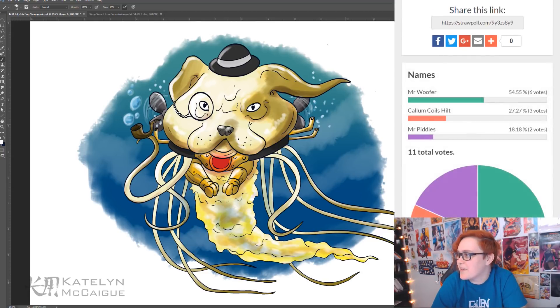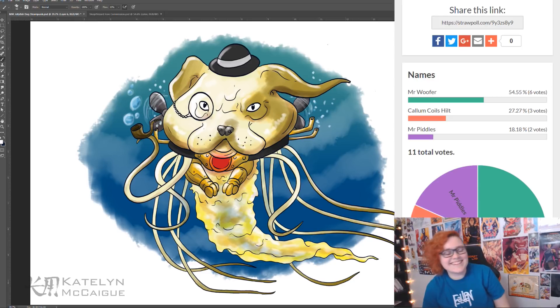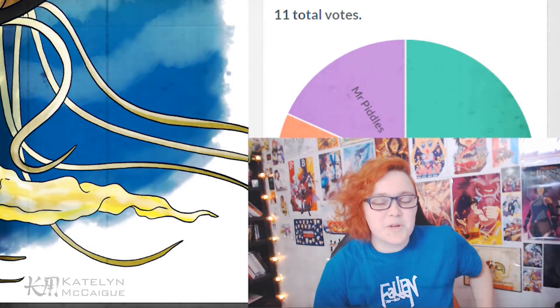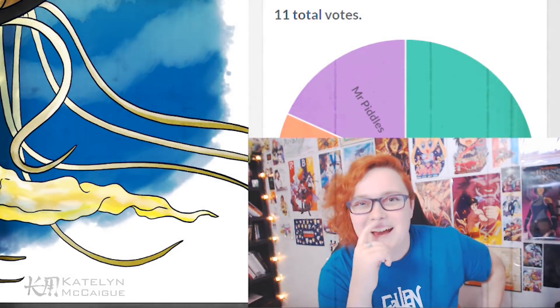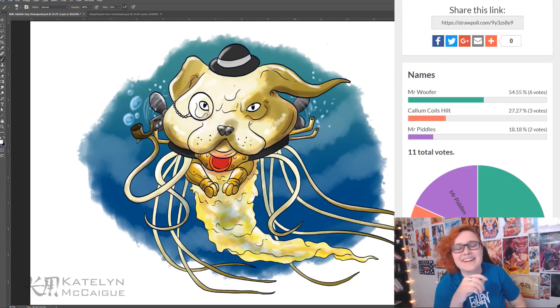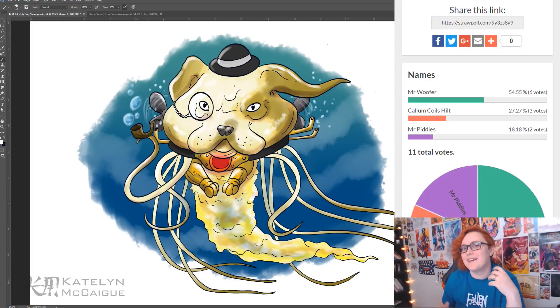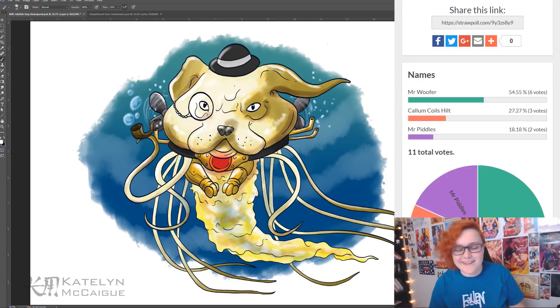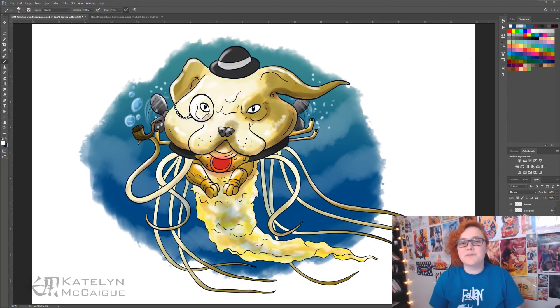The Twitch chat picked: his name is Mr. Woofer — that's so cute! Just imagine you're down in Atlantis needing some human parts chucked into the ocean and you have to go see Mr. Woofer. I imagine him as this slightly adorable but intimidating jelly-dog who happened upon cool human technology — a special collar that helps him talk, rotating propellers to swim faster, and his trusty pipe and monocle. Mr. Woofer is the perfect name and I love how he turned out.